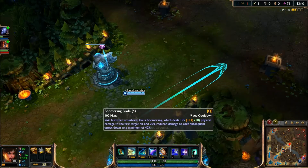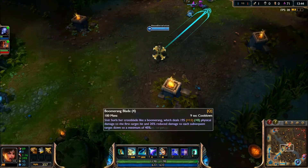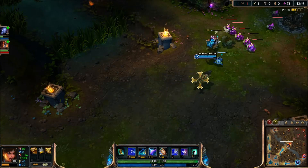Her first ability is Boomerang Blade. Sivir hurls a crossblade that deals physical damage equal to a percentage of stuff and yada yada — it shoots and hits stuff.